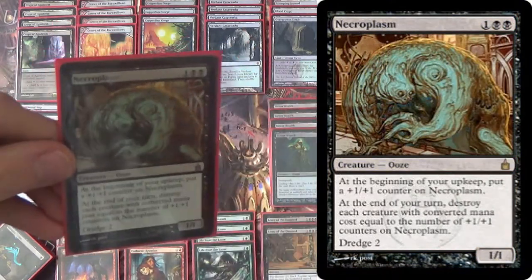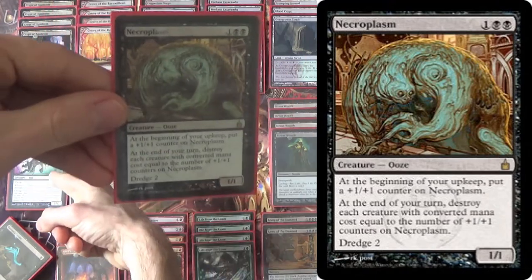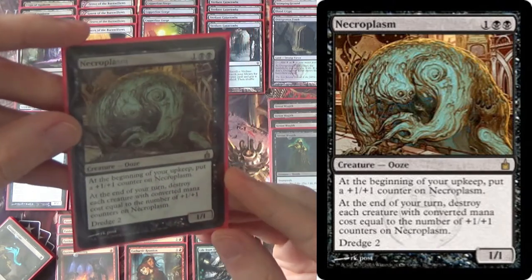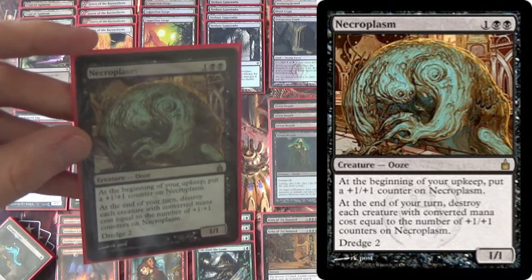Necroplasm is just a one-of — one of our bullets. When you're drawing four or five cards per turn, or even more, you can run a lot of bullets more readily. Basically, long story very short, it lets us blow up tokens and it lets us go up along the CMC scale.